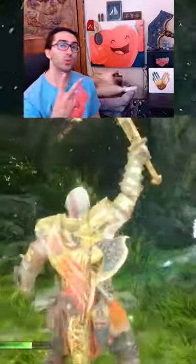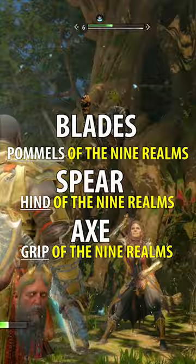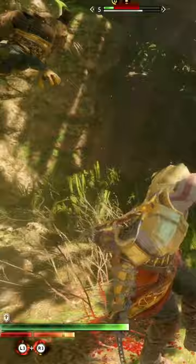You can combine two realm shifts together. Put on the weapon attachment that creates a realm shift — every weapon has an attachment that can do this. Build up the circle in the bottom left corner by hitting enemies without taking damage, then press L1 plus triangle to activate a realm shift.